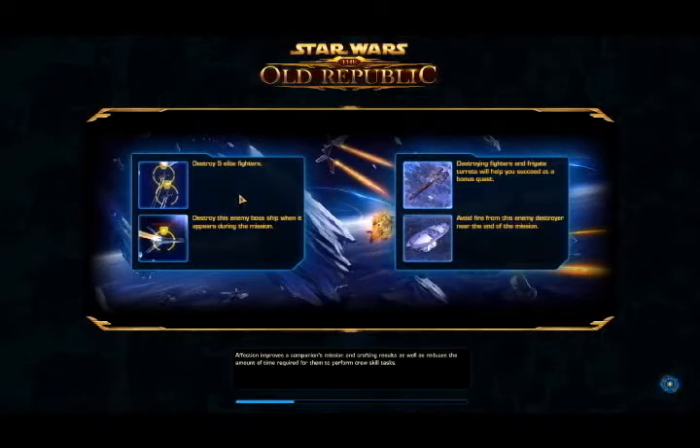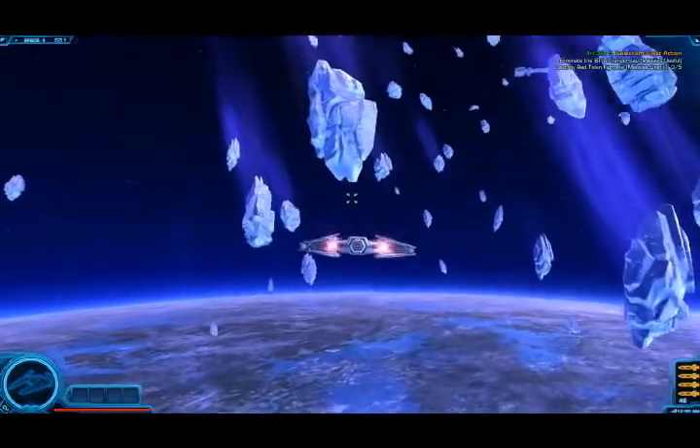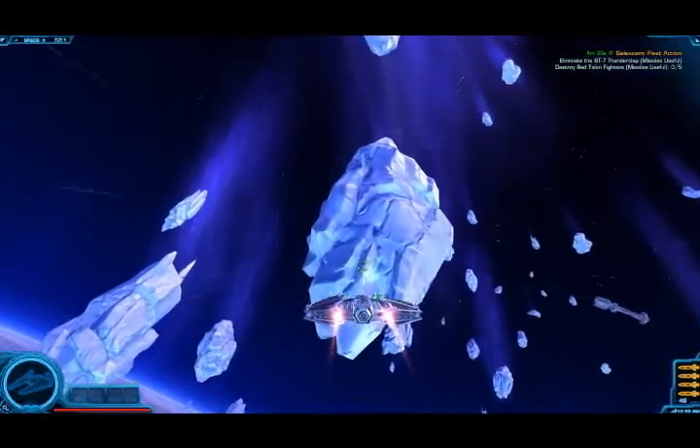Now it says: destroy five elites, destroy the enemy boss ship, destroying the fighters and frigate turrets will get you a bonus, and avoid fire from the destroyer at the end of the mission. Now you get to fly around in this nice little ice asteroid field here. You can't really do much to the asteroids — you can try shooting them, but it won't help.